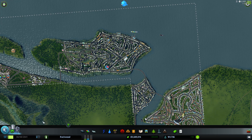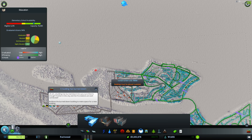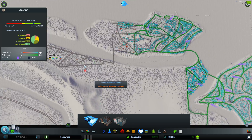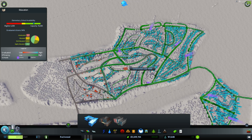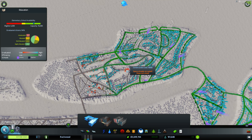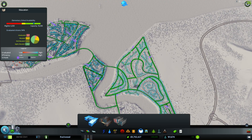I'm going to do a quick demonstration for people having trouble getting 15,000 students. The cheesiest and most cheat-y way I figured out, without destroying the cities, as you can see, would be this.